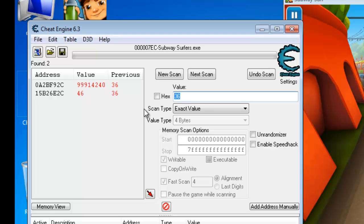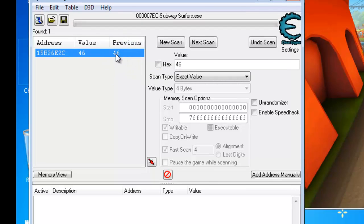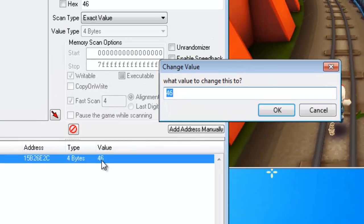So the score is now 46. Enter 46 and hit Next Scan — and yes, you got it. You now have the single value 46. What you need to do is double click it to add it to the address list at the bottom. Because it's one value, double click it and it's there. Now double click the value field and you need to change it.